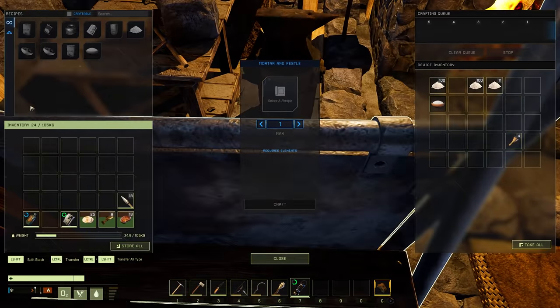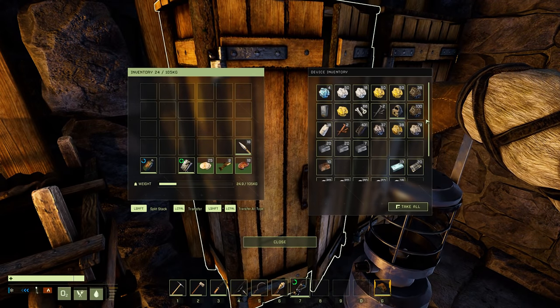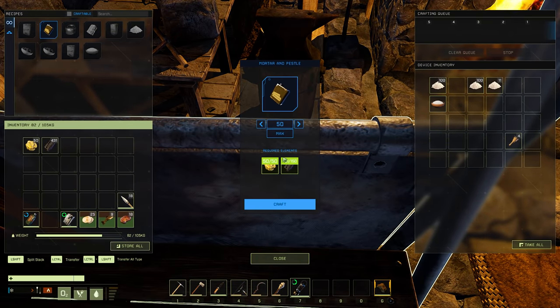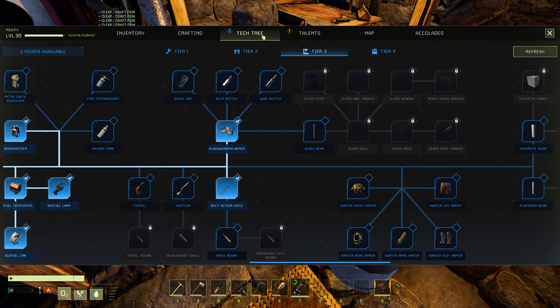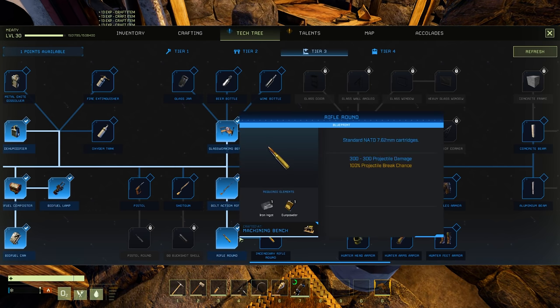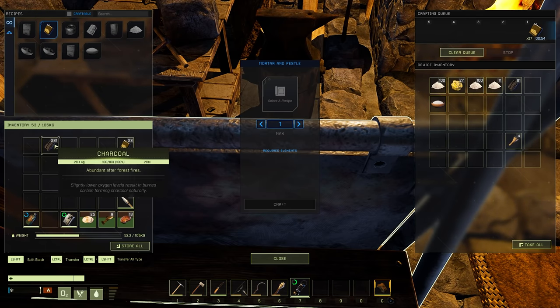Alright, let's make some gunpowder — charcoal and sulfur. Here's our sulfur and here's some charcoal. Gunpowder — 50. So, get to make bullets. Do you have to make bullets? There you go — what's it made at, the machine bench? Unlock rifle round — one iron ingot and one gunpowder makes a bullet. Okay. Let's make — stopped it on 23. Put this in there. So we have that now — we need some iron ingots.